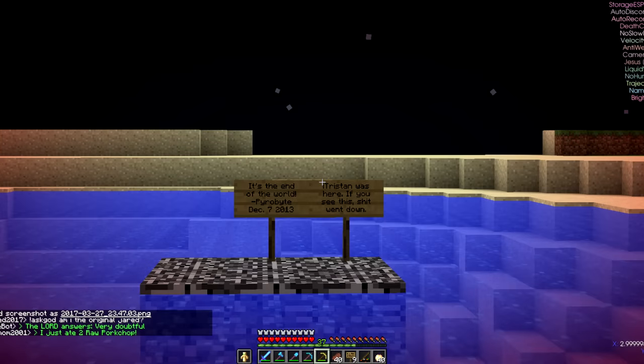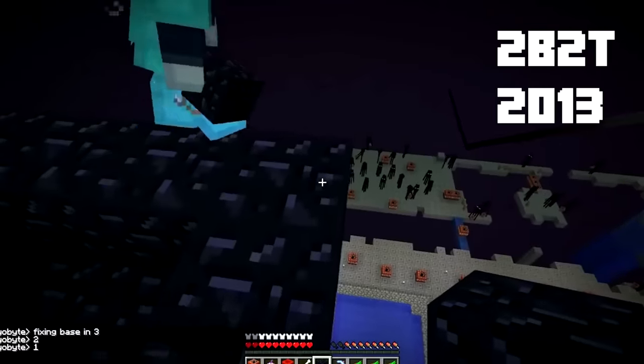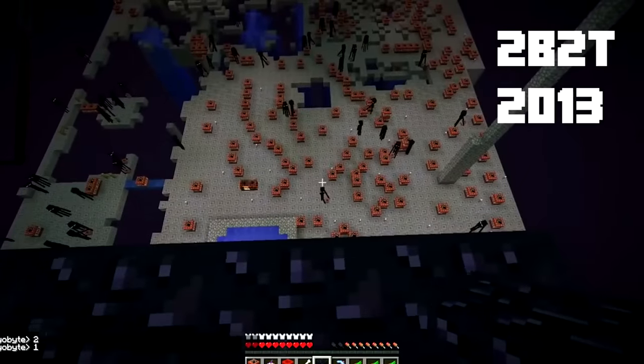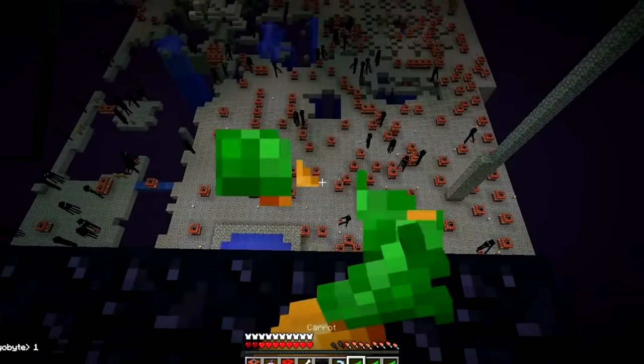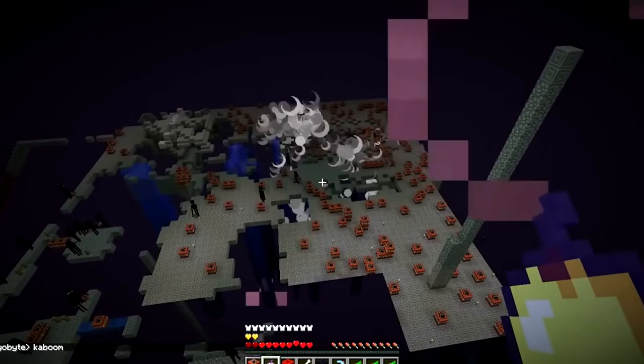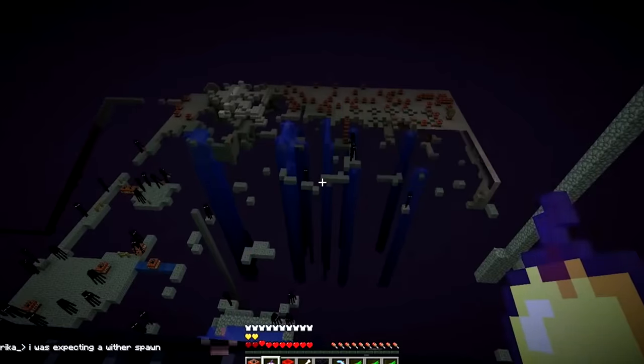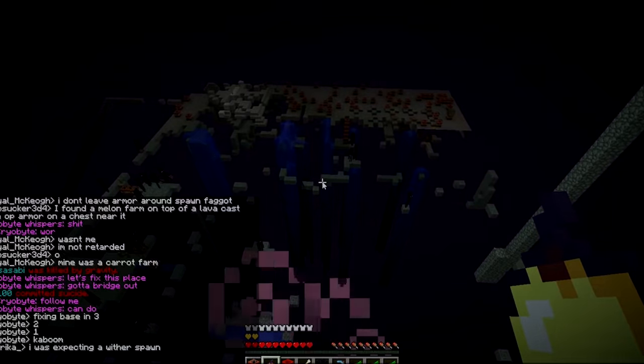They famously used it to teleport to the world border, but they also used it to find and grief PopBob's end base, who at the time was one of the server's biggest griefers. It turns out his base was really not that far from 0,0 in the end. All end bases at the time were only about 1,000 blocks away from the main island.